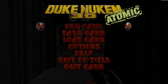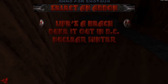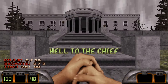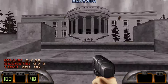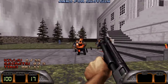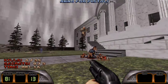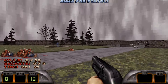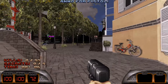Just like the other source ports, BuildGDX supports the official expansion packs like Nuclear Winter, Duke it Out in DC, and Life's a Beach. One thing I really like is that when you play one of the expansion packs, the text font in the menus changes color to match the expansion pack. Unlike EDuke32 and RedNukem, BuildGDX lets you play the fifth episode from World Tour without using the greasy Steam version.